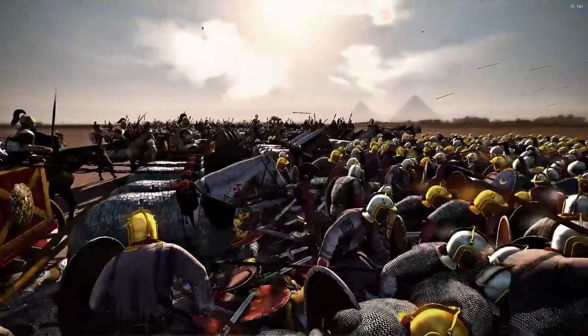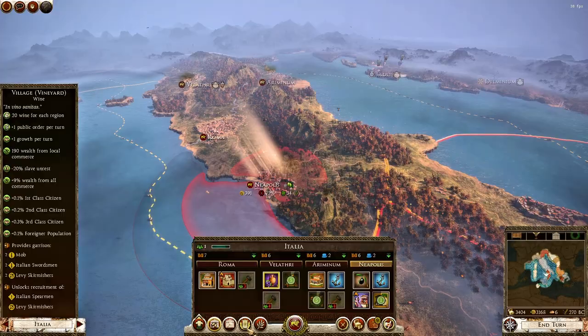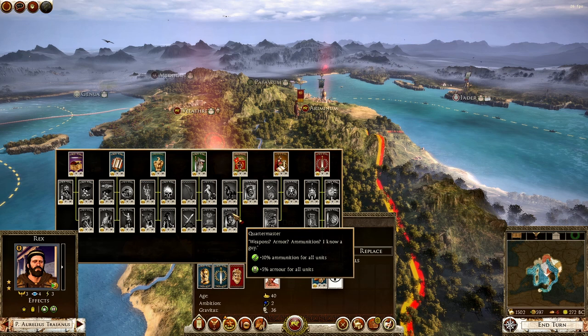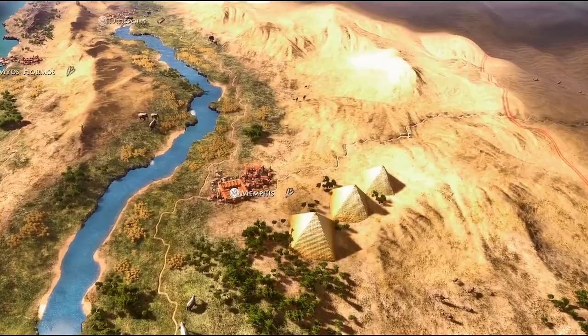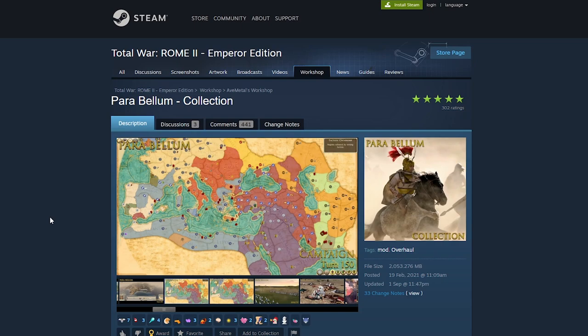From unlocking every single faction in the game and its DLCs, adding hundreds of fantastic new units, overhauling the economy, technology, and building systems, to enhancing the campaign and battle AI as well as the graphics — the mod I'll be showcasing today often comes up in debates on whether it's better or not than Divide and Impera, which should say a lot. So in this video I'll be going through all the latest updates to Parabellum, one of the greatest mods ever made for Rome 2 Total War.